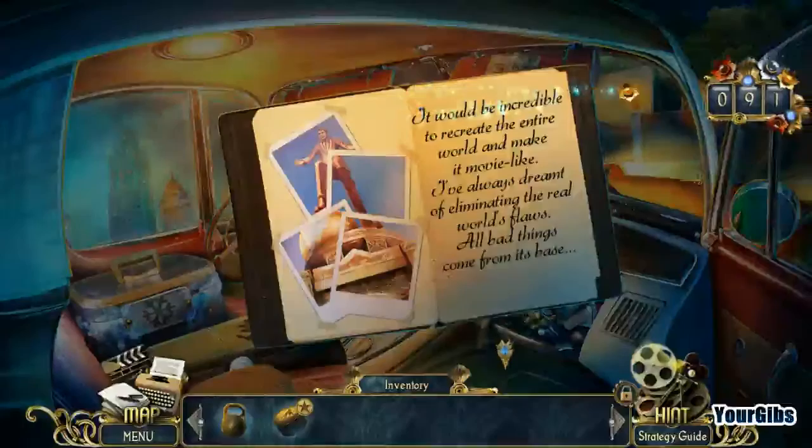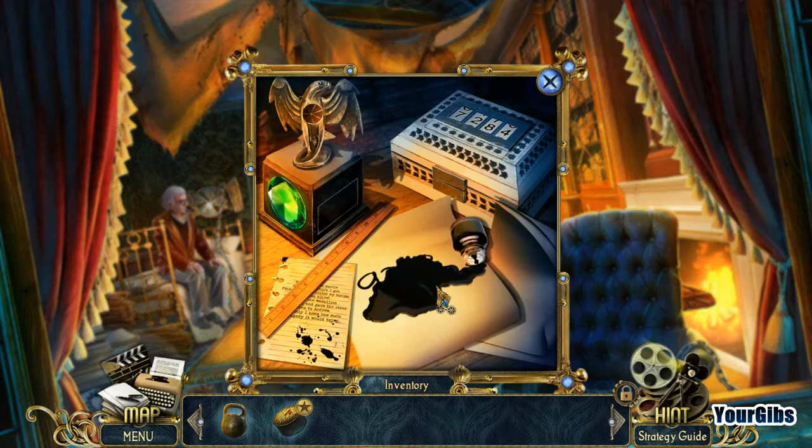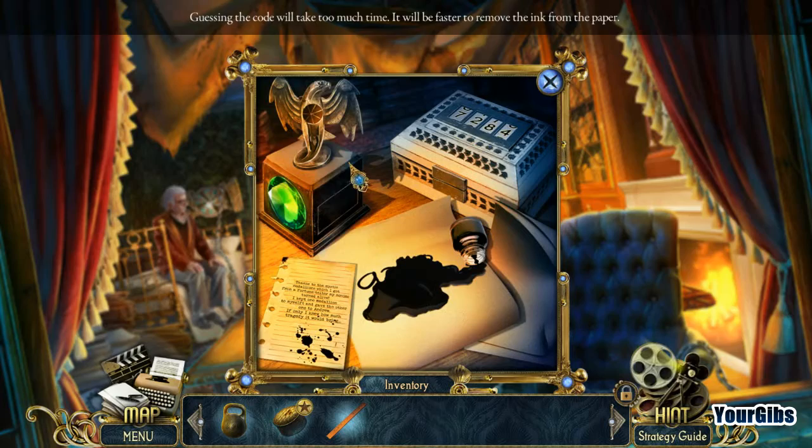Actually I just wanted to check something — I think I might have missed one in the car. It occurred to me after the fact. I'll take that ruler. Thanks to the mystic medallion that the fortune teller gave me, my rubies came to life. I kept one medallion for myself and gave the other one to Andrew. If only I'd known how much tragedy that would bring.